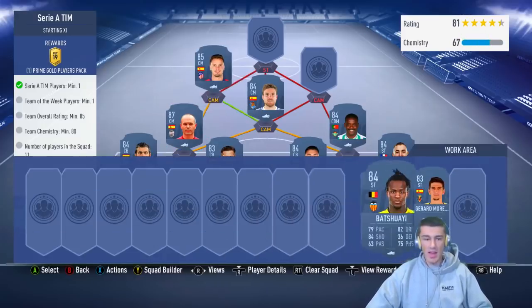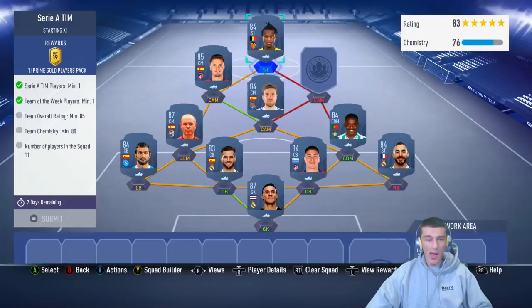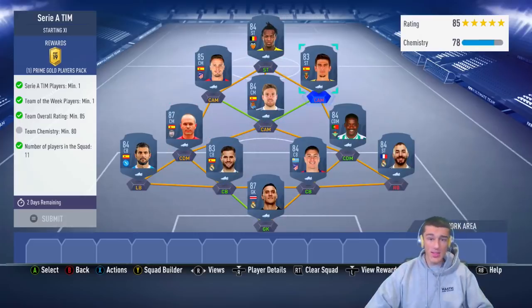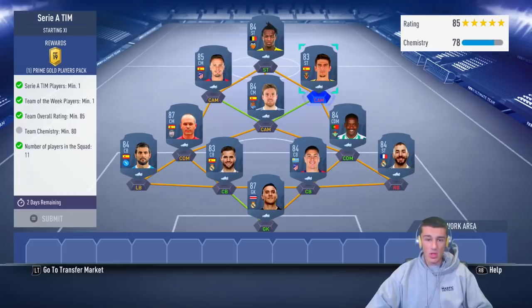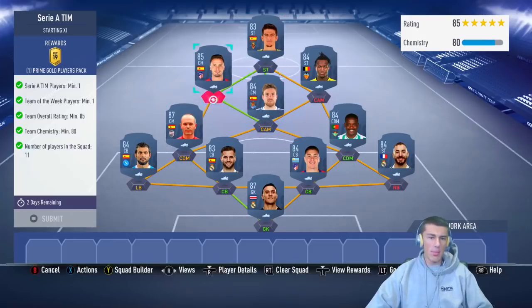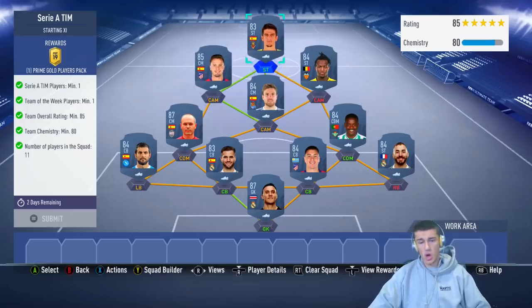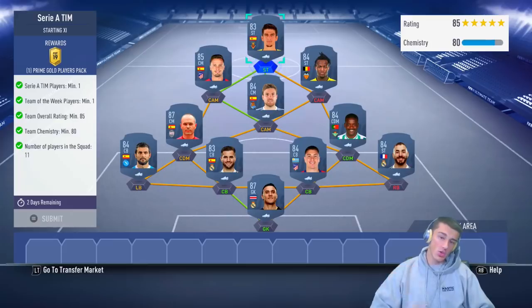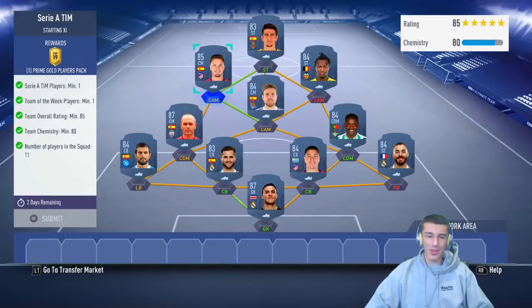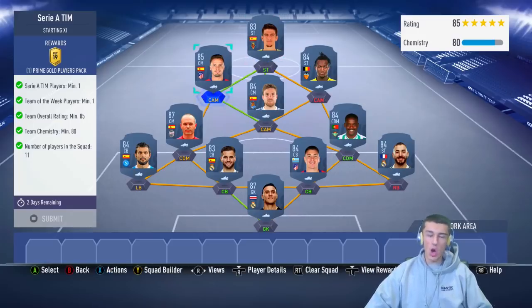We're going to go with Saul at the left CAM, and then Batshuayi as our inform striker. Then Gerard Moreno at right attacking midfielder. It doesn't quite get the chemistry needed yet, but if you switch around the strikers then you've got it. Saul and Moreno both get a plus one in chemistry from the strong green links, which gets the total chemistry up by two. I kept saying Koke — it's actually Saul, the Atletico Madrid Spanish center mid this year.